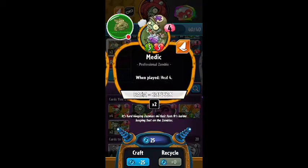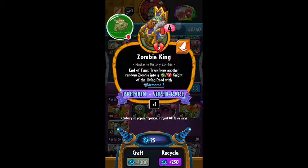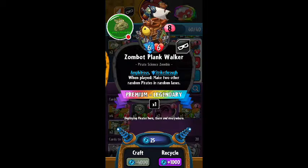I got the Medic, which is pretty cool — when played, he'll fall. I think I got that last episode. We got this guy — costs four, has no attack but has five health. Zombie King — end of turn, transform another random zombie into a five attack and five health Knight of the Living Dead with Armored Two. Now that is insane. And of course this is the big card — besides the new hero Neptuna, this is a legendary. It costs eight brains — eight brains is just absolutely bonkers. But it has six strike-through, six health, it is amphibious — it is called the Zombot Plank Walker. When played, make two other random lanes with pirates. I cannot wait to use that card.